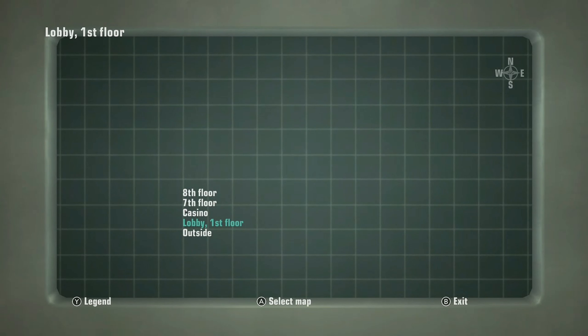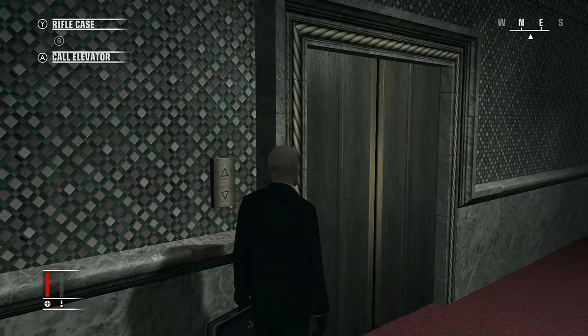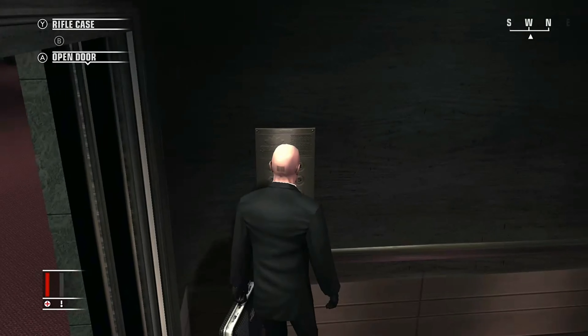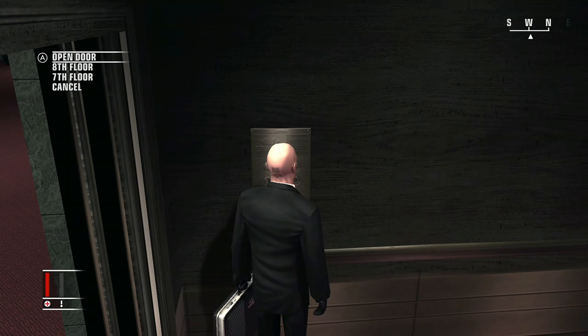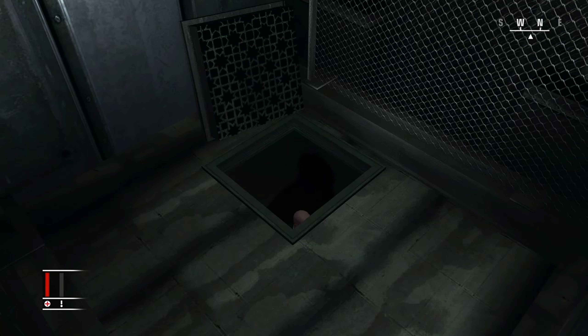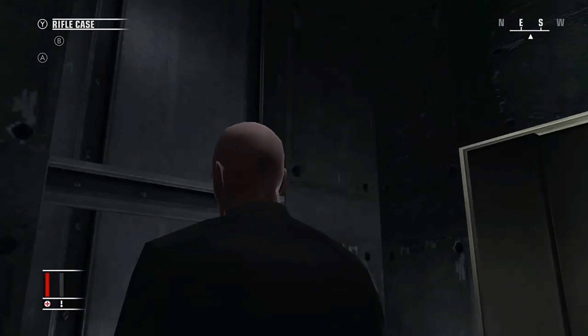Now make your way to the elevator straight across from you — that's where the target who's in the casino right now is going to be heading. He's going to be getting in this elevator. It's basically just a rinse and repeat, same process, except after taking out the second target — who's coming into this elevator right now — you're going to take his disguise.